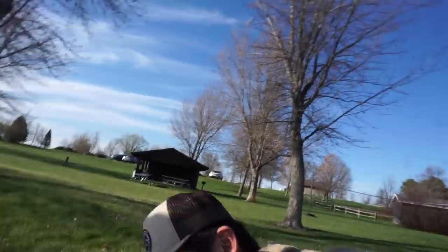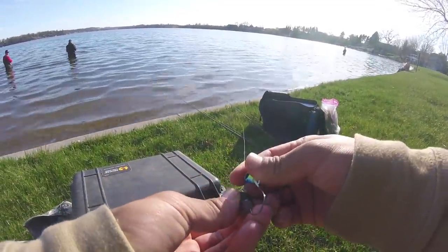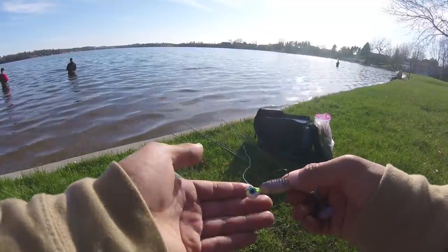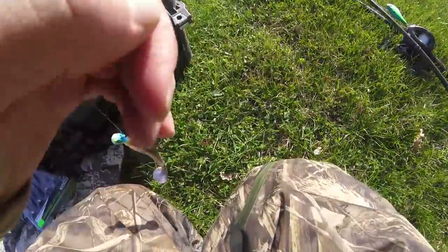We're here at the spot with the boys — Blake and Chase. I'm using artificials, John is using live bait. Got the GoPro strapped on. Here's our saucy swimmer from Googan Baits — 3.3 inch size. We hook it right through the quarter-ounce jig head. It's a blue-green-white color. Let's go for the sniff test — oh wow, this smells good!